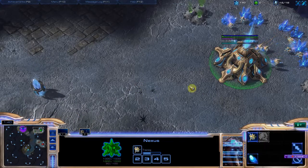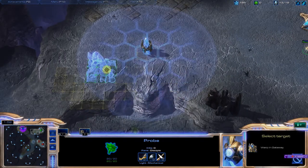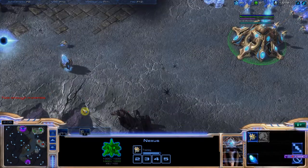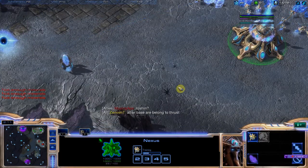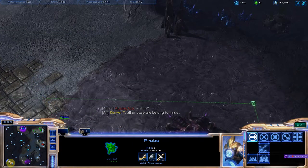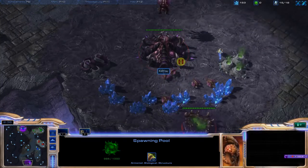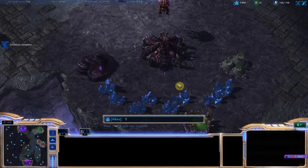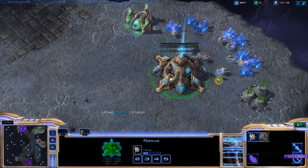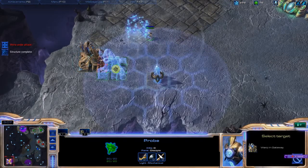I'm going to go for the 13 gate this time instead of the usual 12 gate. Building the gateway, making a wall over here. I didn't really scout that zerg player very well — let's make sure he's not doing anything fishy. You want to check for things like early spawning pools. He's going for 14 hatch I think. I'll put two guys on gas — I don't want to put three right now because I want extra minerals to get units out early.